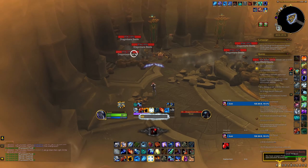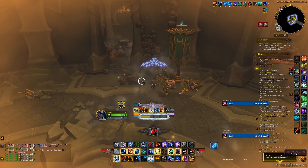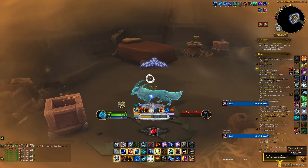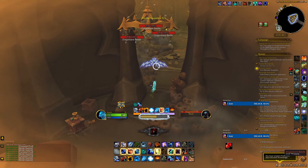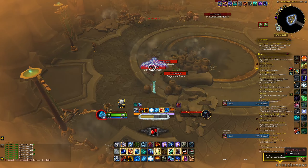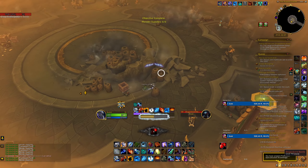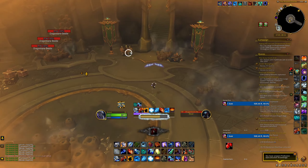One thing to talk about with this — and it applies to the four-set as well — is the fact that these tier sets are all built around Sundering. Blizzard clearly wants to make this a more impactful button to press. It is something we're running in pretty much every single build right now, but in single target it's not too impactful — usually more of a filler spell. If you're running the physical build, you prioritize it a bit more during Doomwinds because it is a main hand weapon attack, but for the elemental setup you're mainly using it as a fill-in-the-gap type of spell.